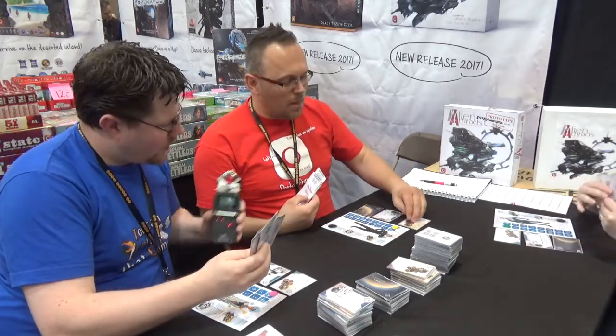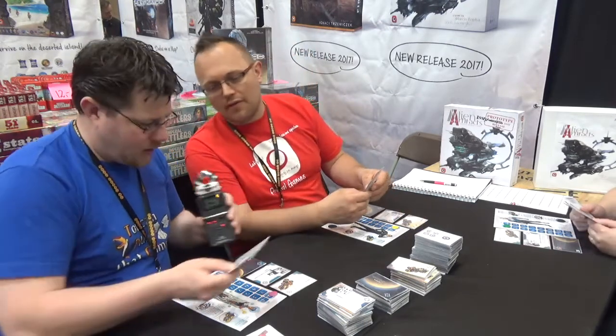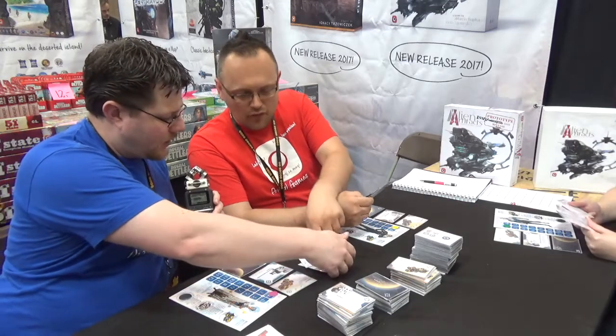So I now pick two cards to play. The base price to build a ship, achieve a technology, or discover a new planet is five — five of different colors or the same colors. So I've got five green, that's the only thing I've got five of.